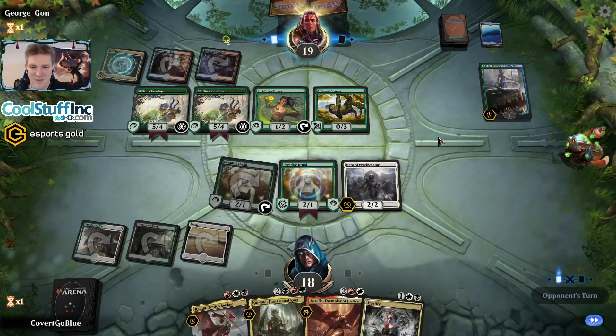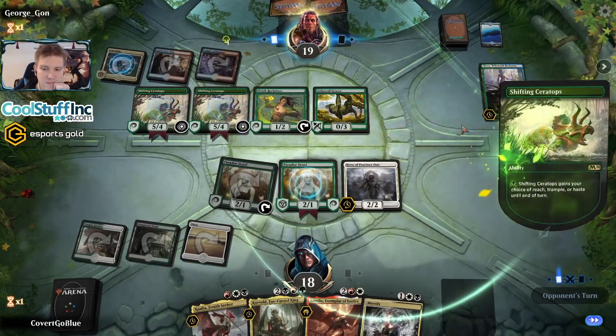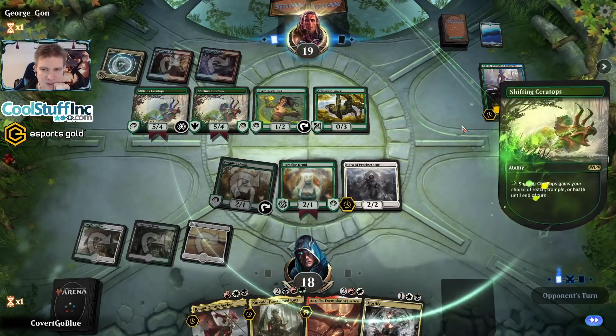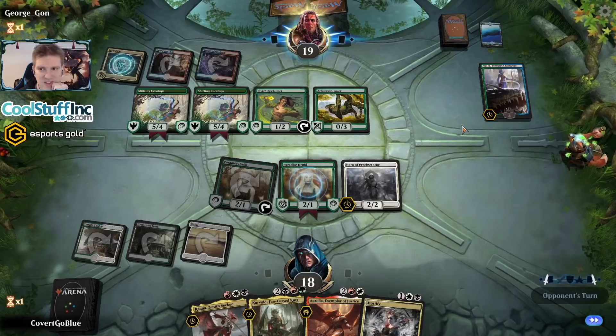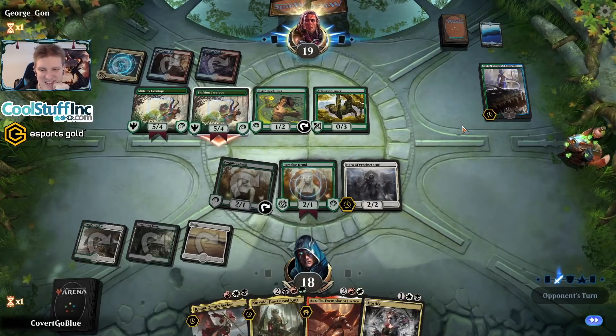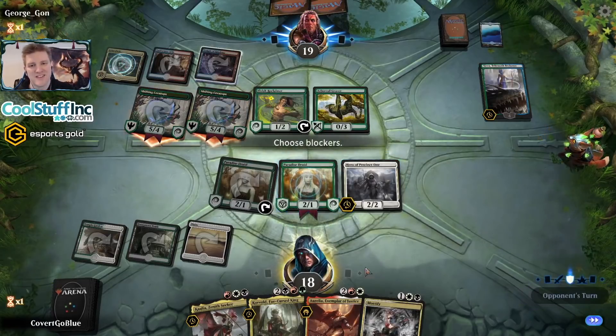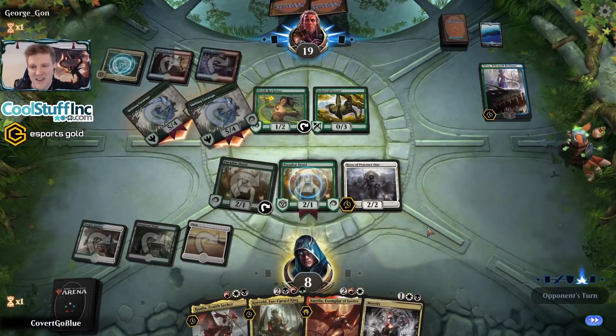Our opponent has access to a million mana — a Hydroid Krasis would be a very powerful thing. Another Ceratops. I think our opponent's just here to beat up on Simic Flash. Yeah, this is gonna sting — I don't doubt this is gonna leave a mark. Get those triggers. I bet you attack — any moment now, here they come. No blocks, can't guard against that.